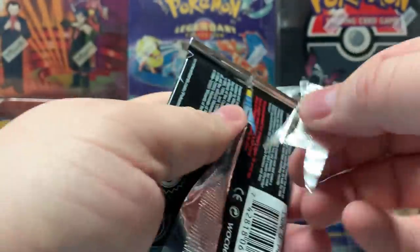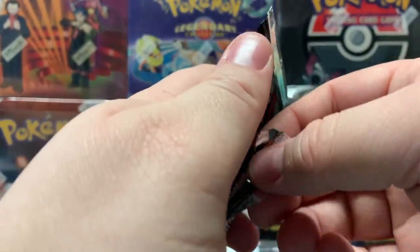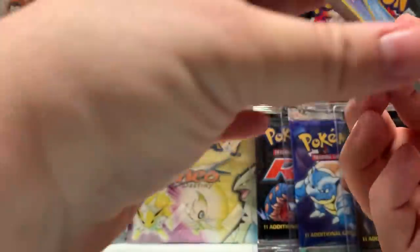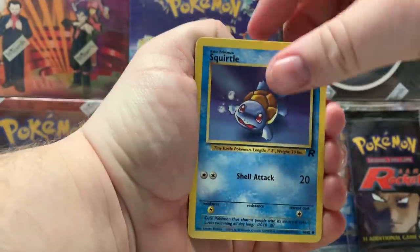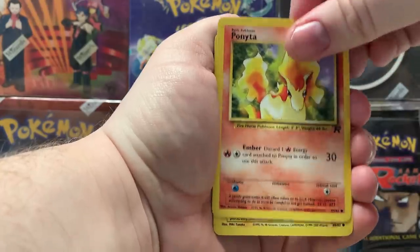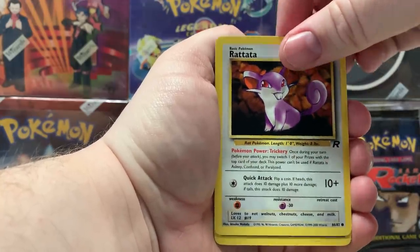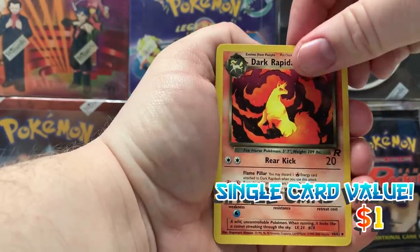How hard is it, or what's the pattern — is it the same style, same sheet for the first edition? Is it the same order? I don't know, that's a little bit more rare. I would think it's going to be the same pattern though. Here we go — Squirtle, Drowzee, Ponyta, Magnemite, Dratini, Rattata — and the rare here comes: Dark Rapidash.